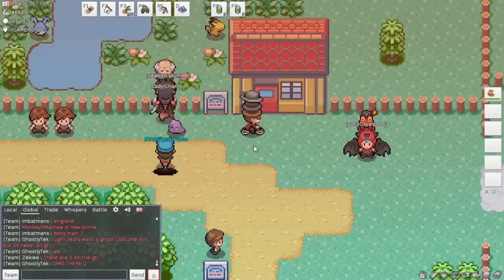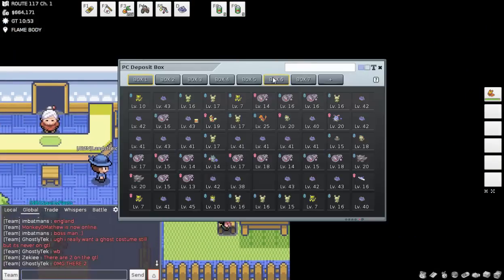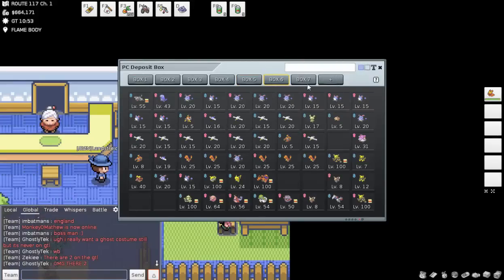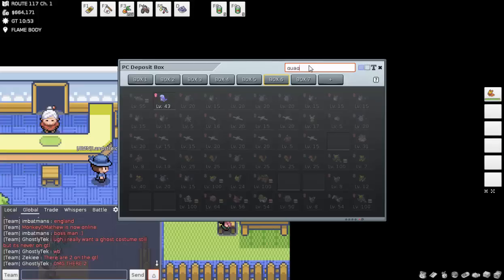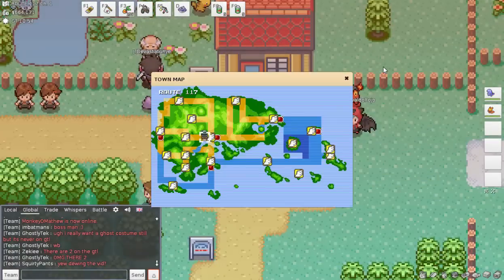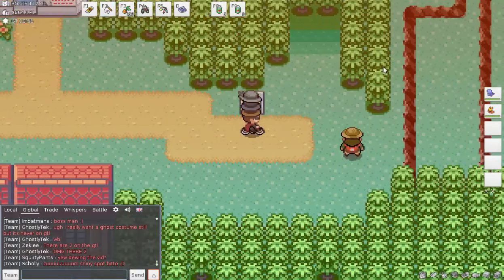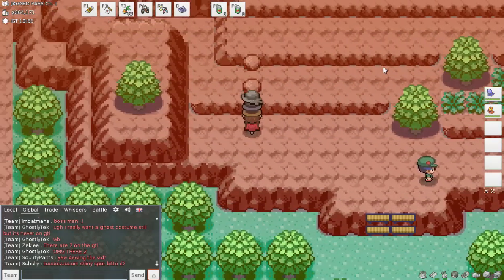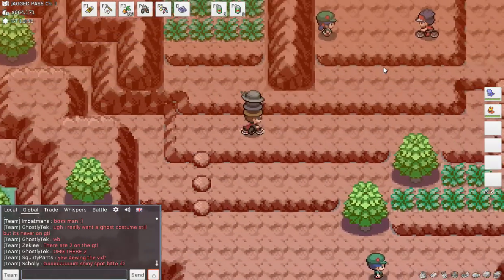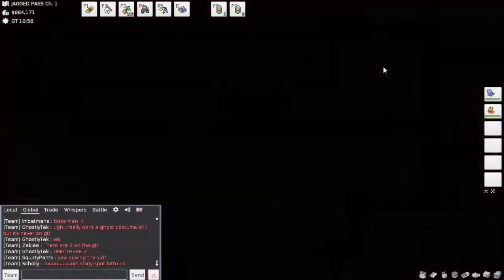Now we wait. Sometimes if you talk to the breeder immediately, your Pokémon will already have an egg ready. In the meantime, I can show you how to farm Everstones. We're going to fly to Lavaridge right here. You need the Acro Bike for this — you stand in place and hold the B button, start hopping, and then you can ride up into this cave.